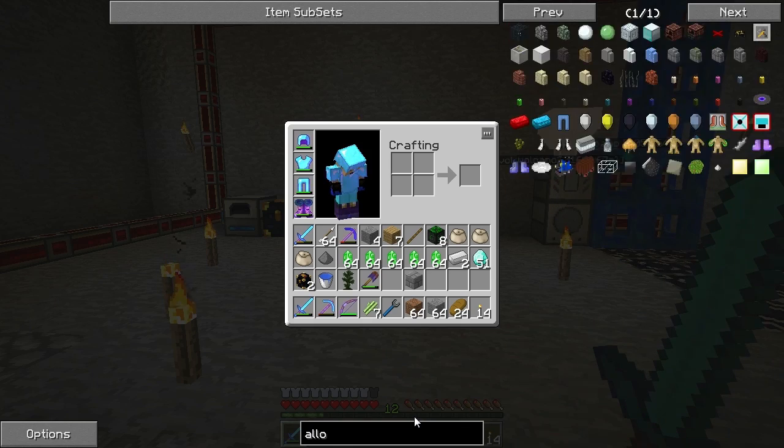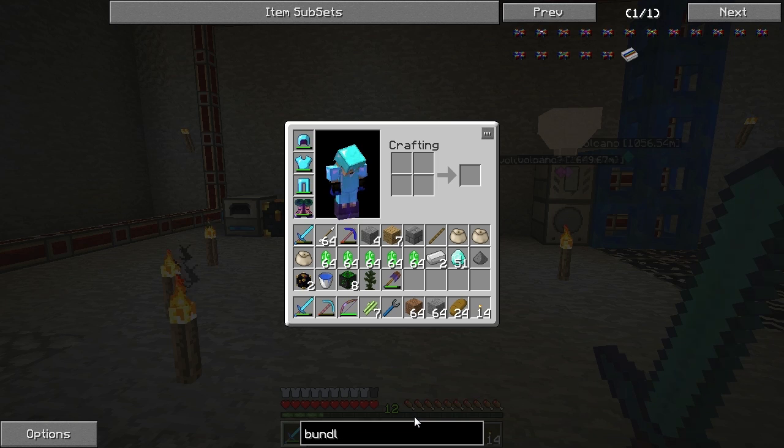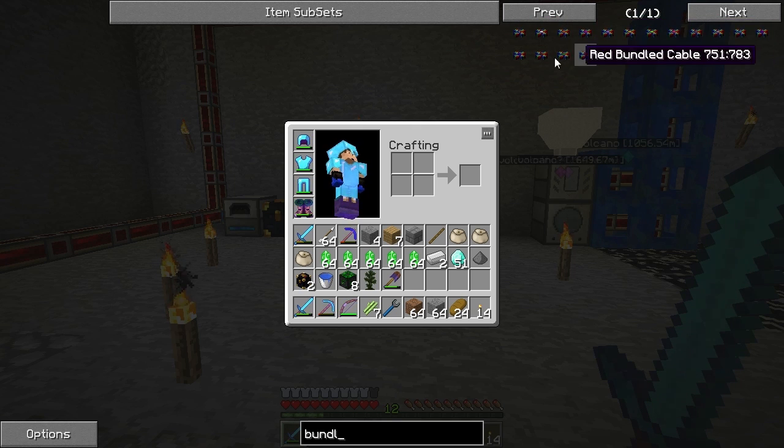Let's see — alloy, bundle cable. Black bundle cable, red, green, brown, blue, white, orange. What's it bundled with? I don't know.